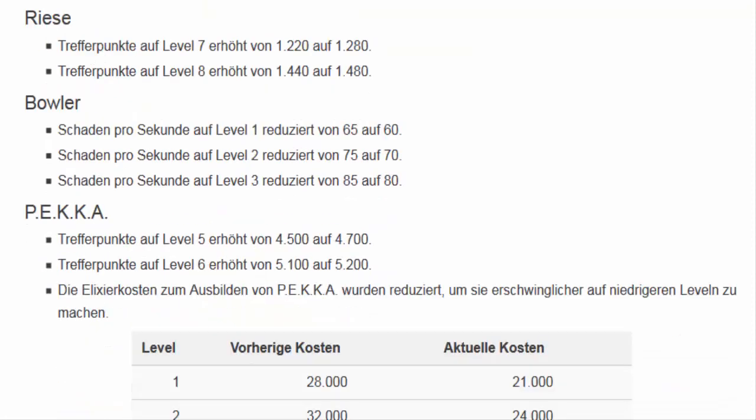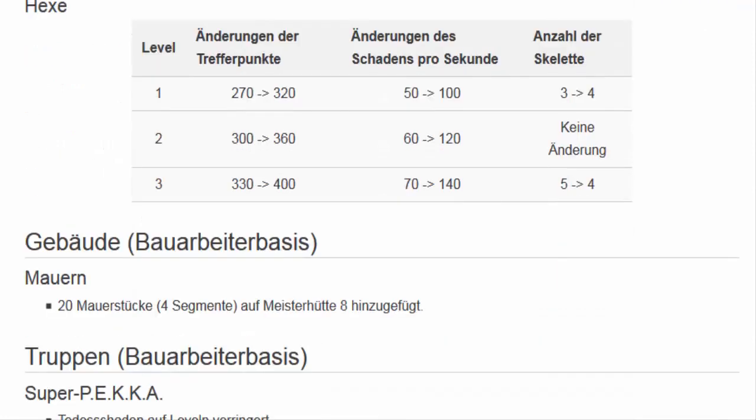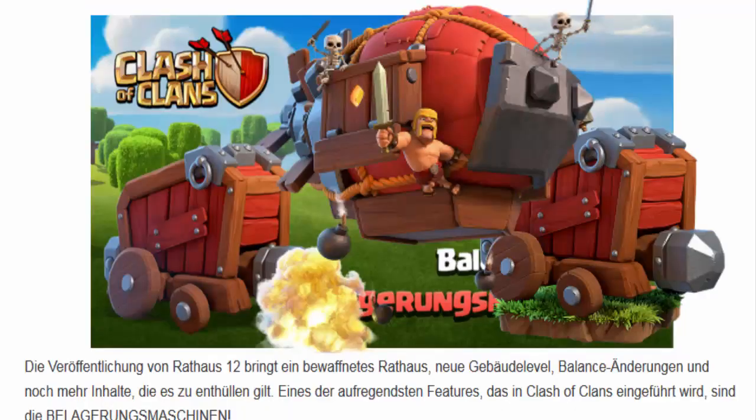Alles andere sind so Kleinigkeiten, die die geändert haben. Natürlich, weil sie gemerkt haben, bestimmte Spieler ärgern sich schwarz, weil das Matchmaking hinten und vorne nicht stimmig ist. Man hat versucht, bestimmte Algorithmen zu ändern und kleine Eingriffe gemacht, die man spätestens beim ersten Spielen merkt. Toll: Bewaffnetes Rathaus, neues Gebäudelevel, Belagerungsänderung — alles drum und dran. Aber das Aufregendste, auf das wir alle warten, sind eben neue Maschinen, neue Helden, neue Truppen. Und die zwei neuen Belagerungsmaschinen machen richtig Laune.